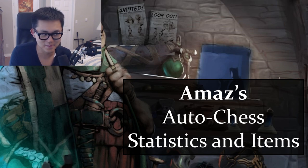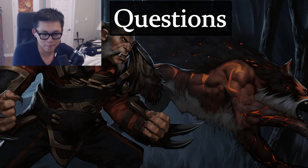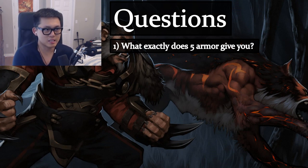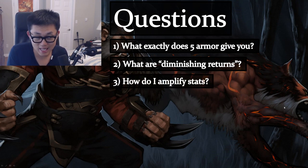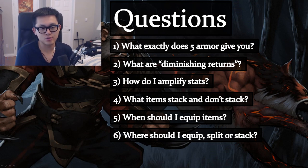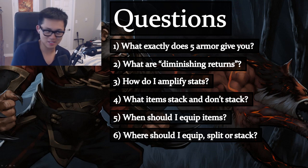After today's lesson, this PowerPoint is going to answer six questions. First: what exactly does five armor give you? What does magic resist give you? Second: what are diminishing returns? Third: how to amplify stats. Fourth: what items stack and don't stack. Fifth: when should I equip items? And finally: where should I equip items — do I split on all units or stack it on one single unit?